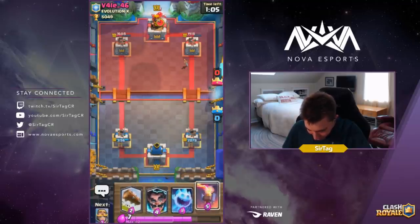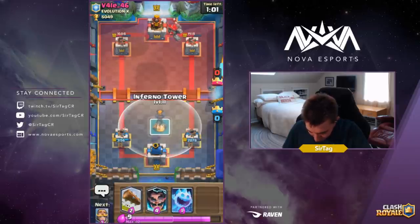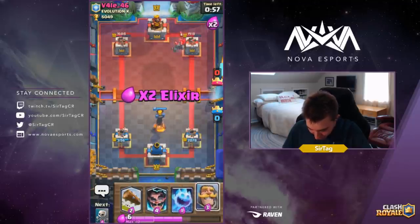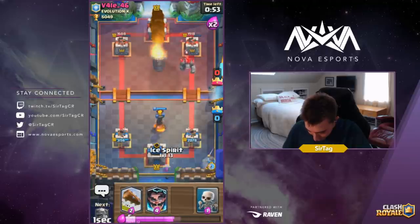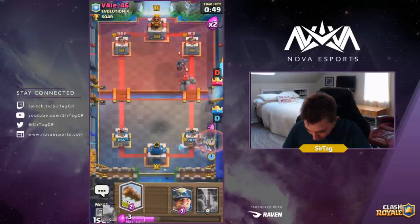If he starts a Golem, the best thing for me to do is start an early Inferno Tower. He's gonna Rocket it for a negative trade and I'll be able to cycle back to another Inferno Tower — that's definitely going to be the maneuver right here. Cycling a Knight, cycling Skeletons — I need to cycle four cards to get back to it, and I'm back to my Inferno already.